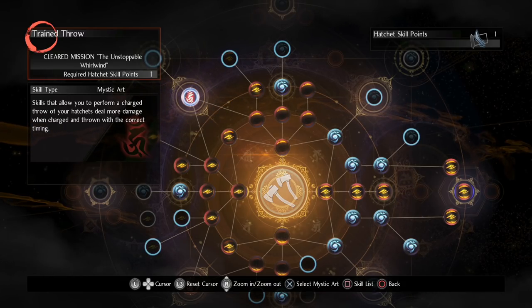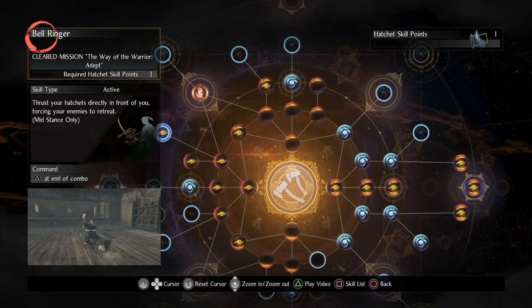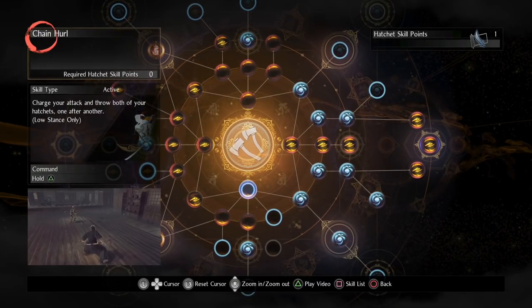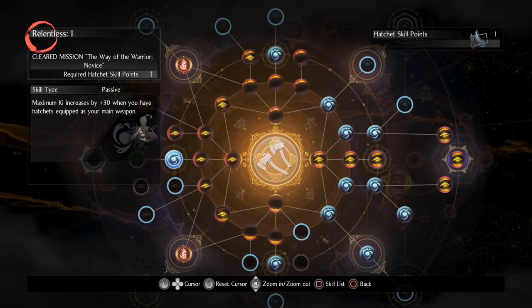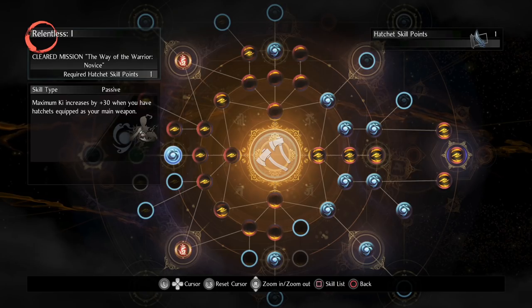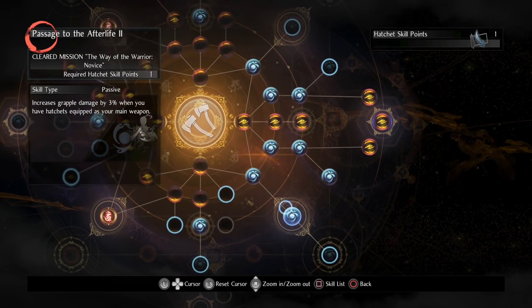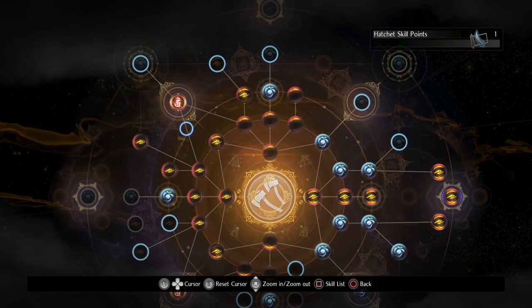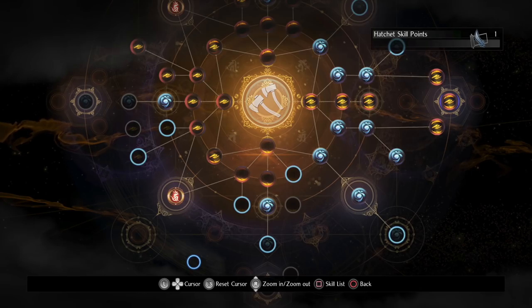Train Throw gives you a timing-based mechanic — when you charge up a hatchet there are three levels of charge, and you have to let go exactly when it hits the third level. In mid stance, we're going to be spinning to winning with Deadly Spiral, but if you want a combo finisher I'd advise Bell Ringer because it really melts through people's Ki, which does a nice combination with Wolf's Rage if they happen to be blocking. Those two skills I would highly advise you get. The important ones overall are Deadly Spiral, All Ablaze, Piercing Hurl Light, Train Throw, and optionally Bell Ringer and Wolf's Rage.